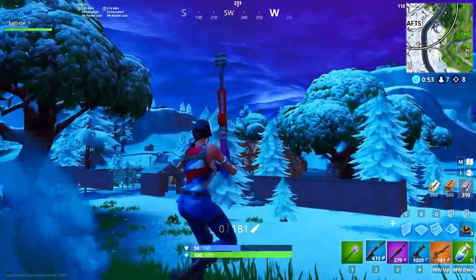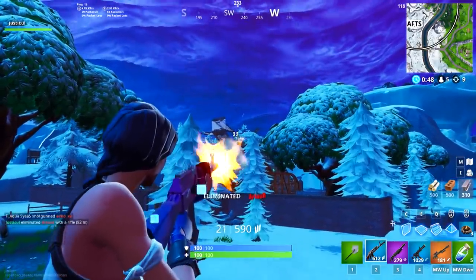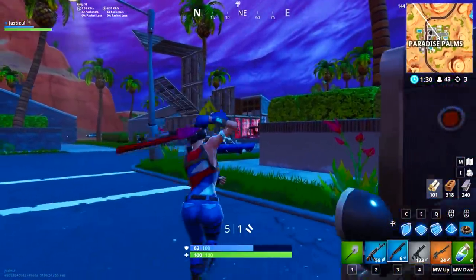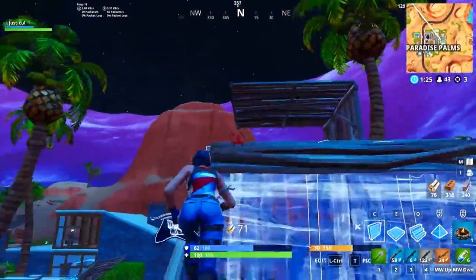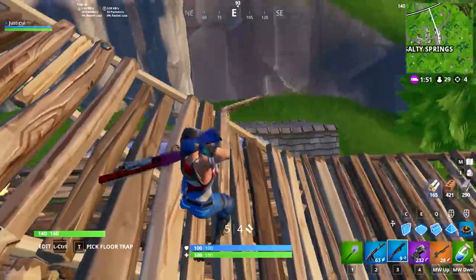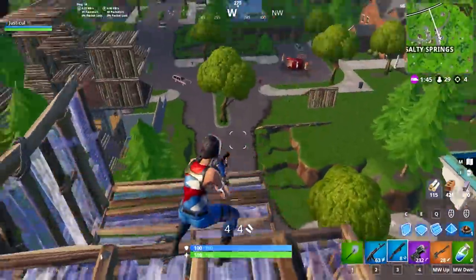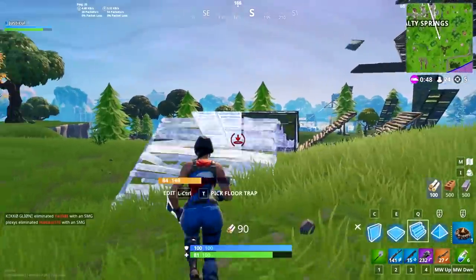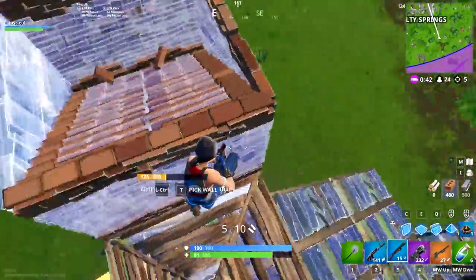Here's where this guide is completely different from all the others you've seen: don't land Tilted. Land somewhere with people, but not too many — think Lucky Landing, Pleasant Park, Paradise Palms, or anything at the end of the bus. This will help you understand the looting mechanic on keyboard and mouse and pick up items as fast as you can while sorting them into the right item slots. Getting good at this is crucial before you land at crowded places like Tilted, because you're going to get clapped by people who know how to pick up items fast. Yes, landing Tilted will make your reactions, aim, and sometimes building better, but you won't even get to that point without a gun and you will get demotivated quickly.